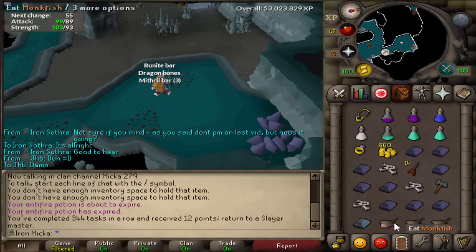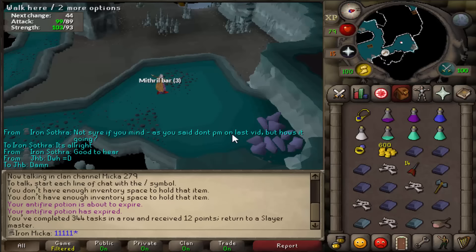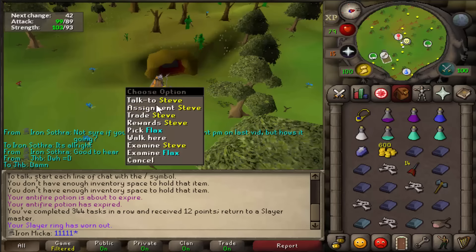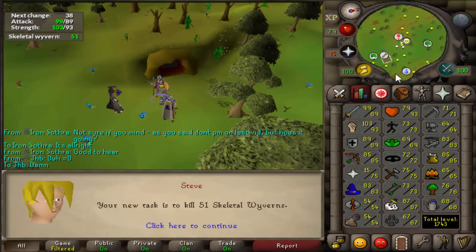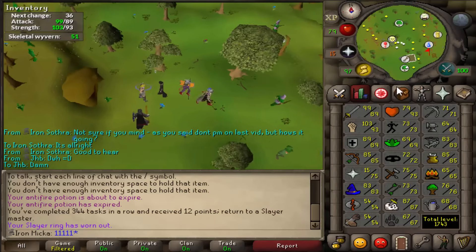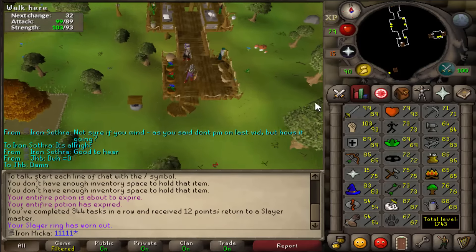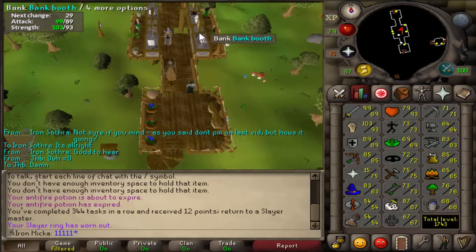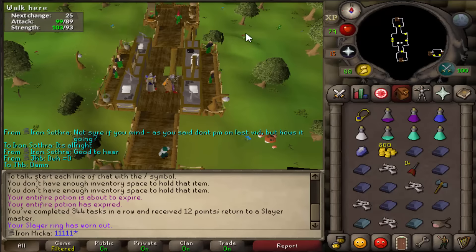A very simple task completed. I grabbed an Odinite bar, and now I'm going to go ahead and grab another task from our beautiful friend Steve. Can we get a decent task this time around? 51 skeletal wyverns - that's fairly decent. Going to grab my ranging gear and AFK a little bit while playing some League of Legends. Maybe we can get an elite or some dragon drops, or potentially even a visage - but yeah, that's really rare. Let's go kill 51 wyverns.